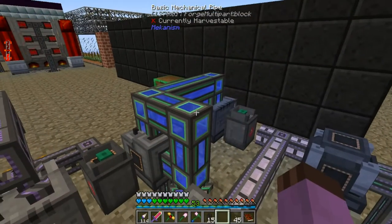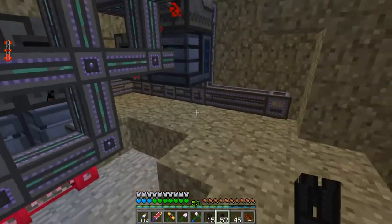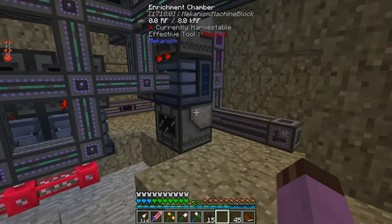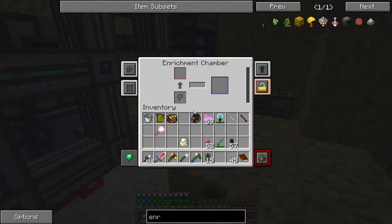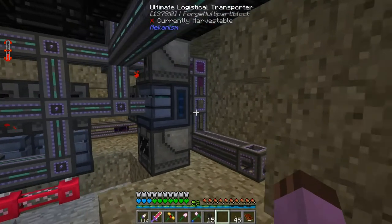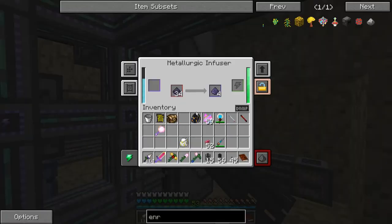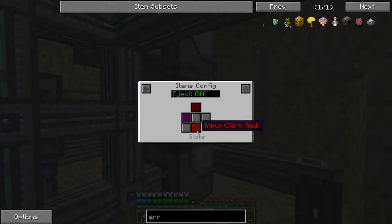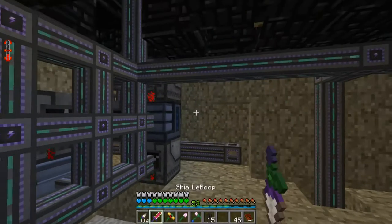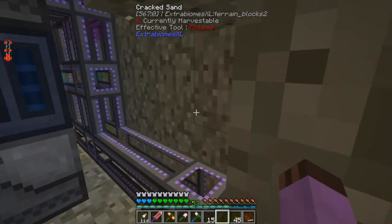We aren't even close to tapping out the power here, it's no trouble. This enrichment chamber — I think that's a good enough setting for it. Eject. Now we're automated — we've got automated refined obsidian. Now I just need a final metallurgic infuser. And that should do it. Of course, I need the reinforced alloy to be stocked, and I could just have one of it sitting in there.